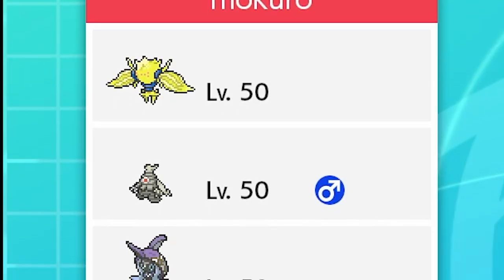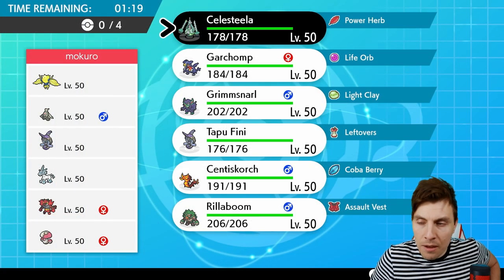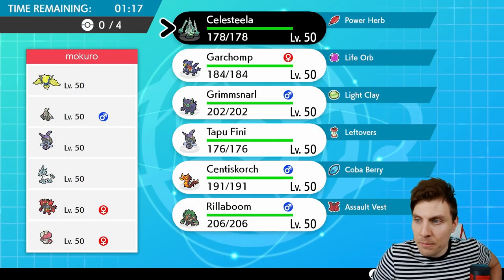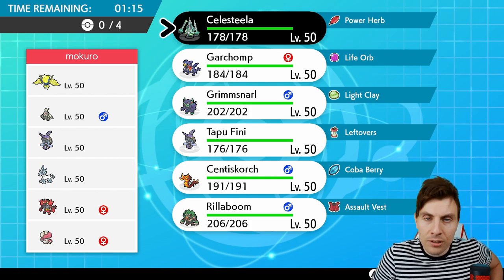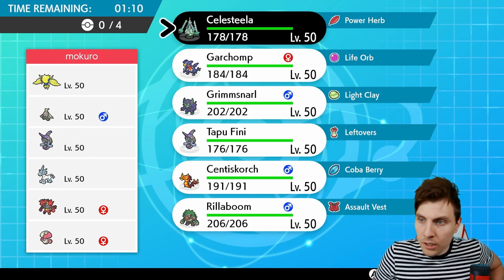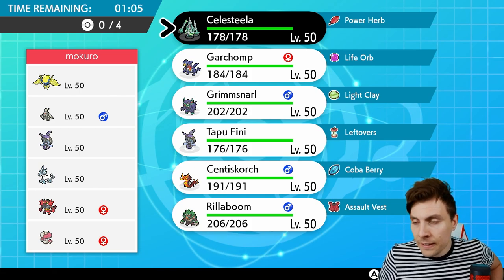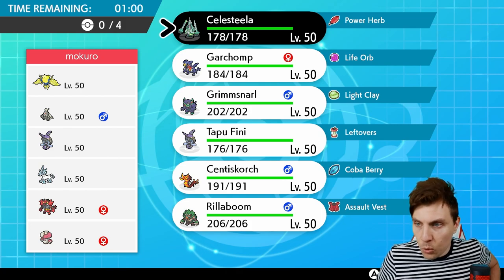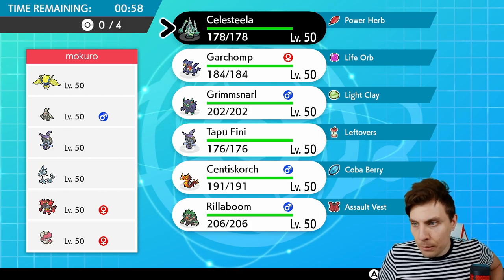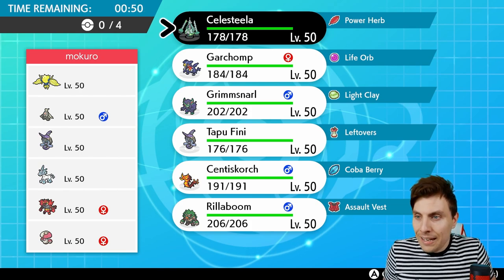First up today we have a team of Regieleki, Dusclops, Tapufini, Glastrier, Incineroar, and Amoonguss — a very heavy trick room-oriented team, basing itself off the Glastrier and Dusclops combination. It's going to be a big threat for sure. We've got to capitalize and try to take advantage of the fact that there'll be no trick room for at least a turn, because we don't have Taunt throughout the team, so that's going to hinder us a little bit.